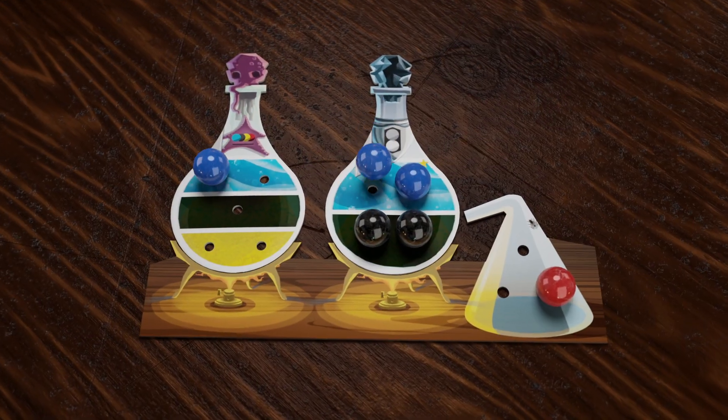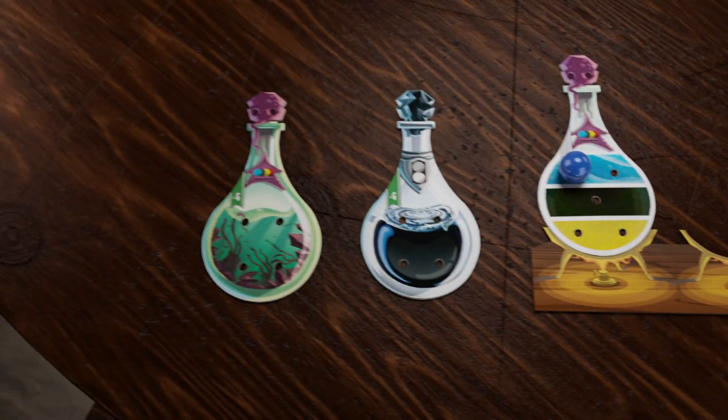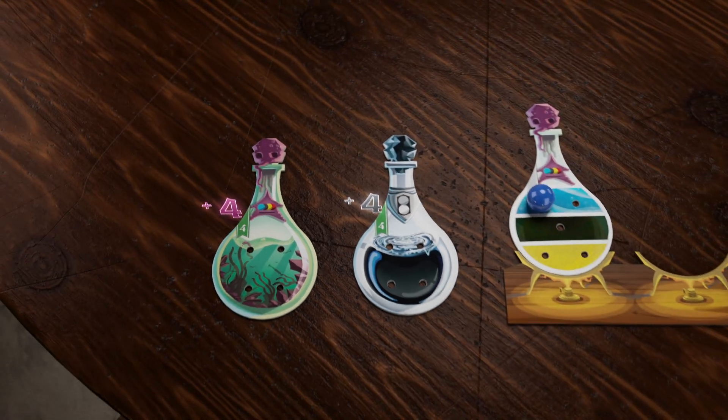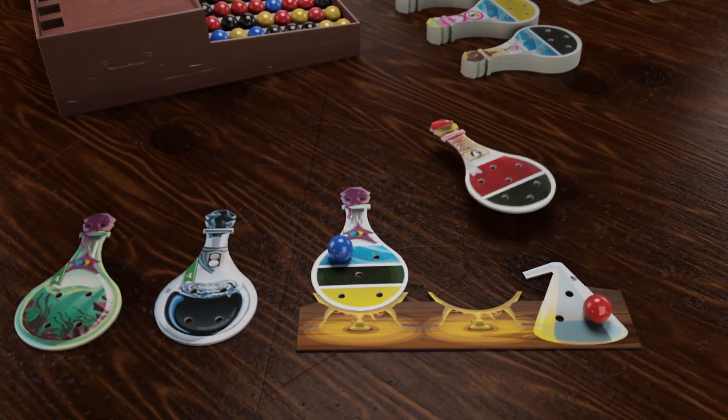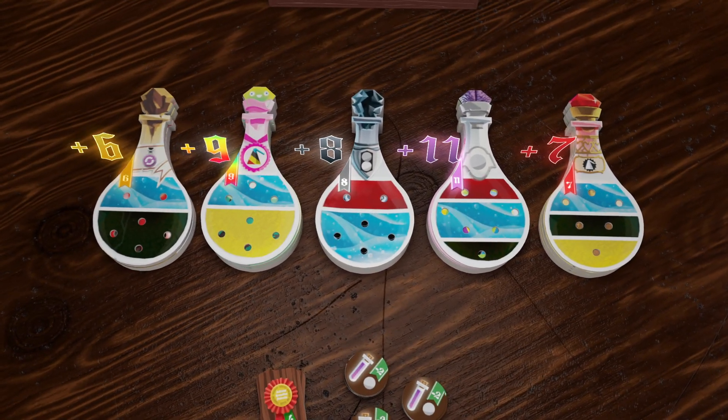When a potion is complete, the marbles are released. The brewed potion is stored, summing up points for the end of the game, and you pick a new one to prepare, choosing between the different types and complexity, which provide valuable points at the end of the exam.